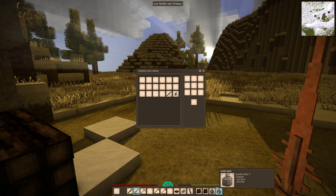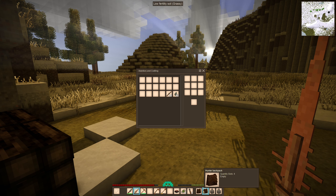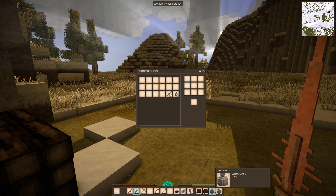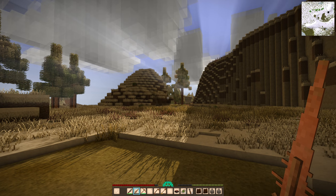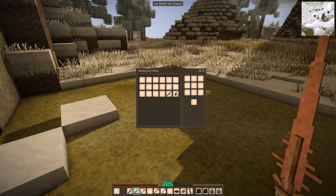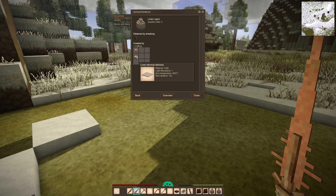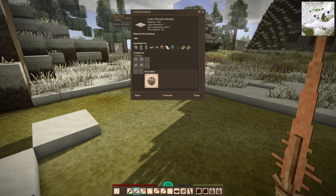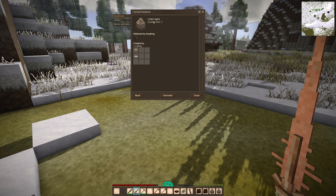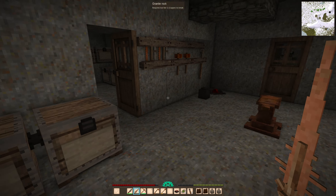I found a bunch of flax twine which enabled me to not only repair my clothes a little bit more, but also to craft these linen sacks. These give us five inventory slots while the hunter backpack only gives four, so I expanded my inventory by two slots. The linen sack is crafted from four flax twine to make linen, then you stick another flax twine on top — so all that's required is flax as a raw material.